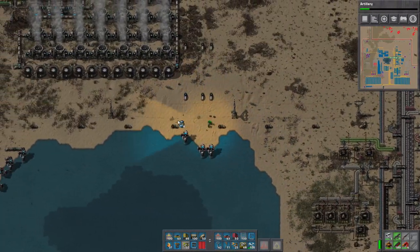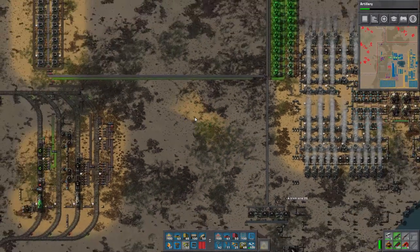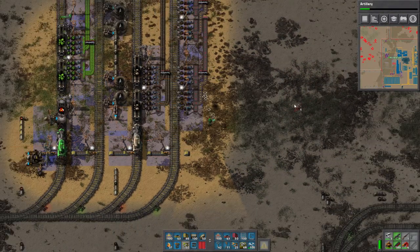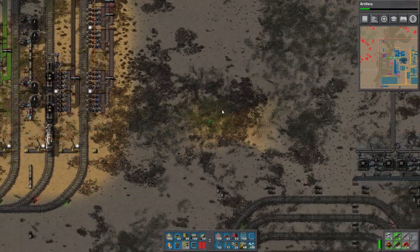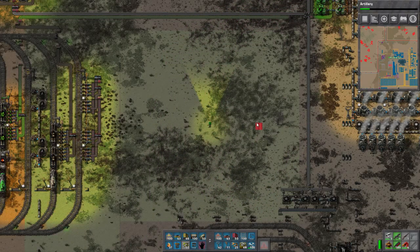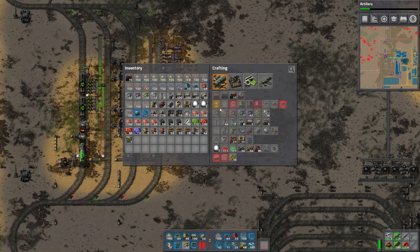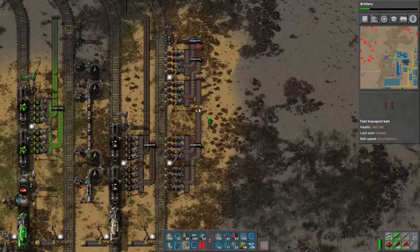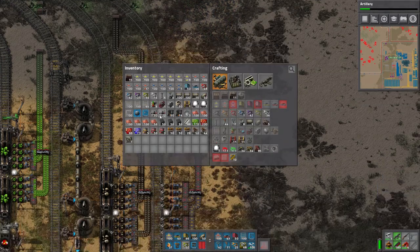We're gonna go stop by where the coal train is. Let's look at my logistics range - I have a lot more range now. That's my own personal bot network range, it's pretty cool. We put all this down. There's already bots up in those places to fix problems. We should just make the train go now.